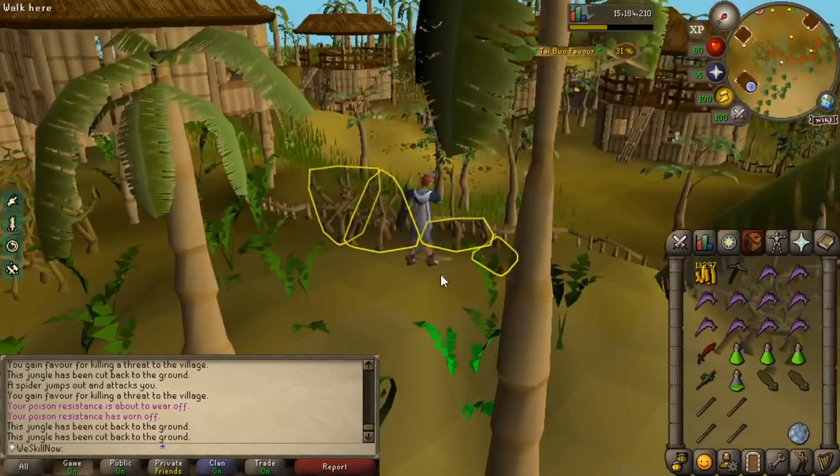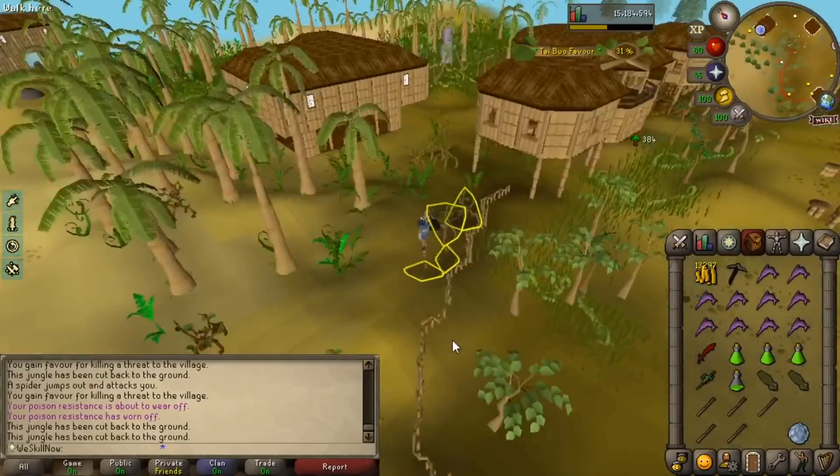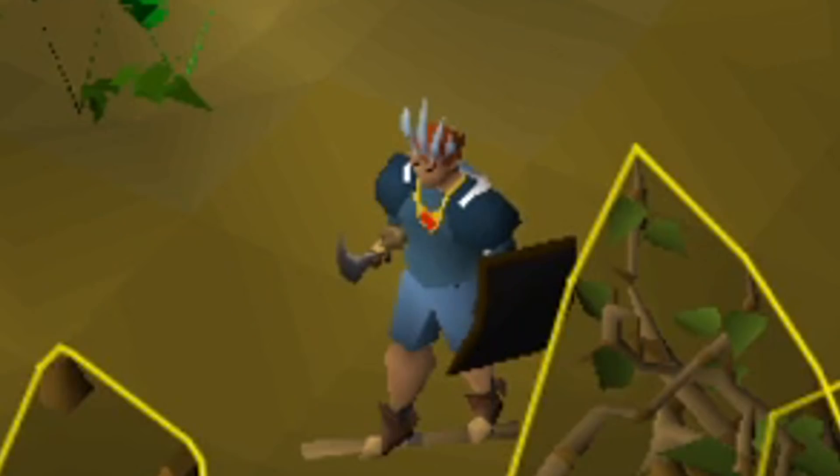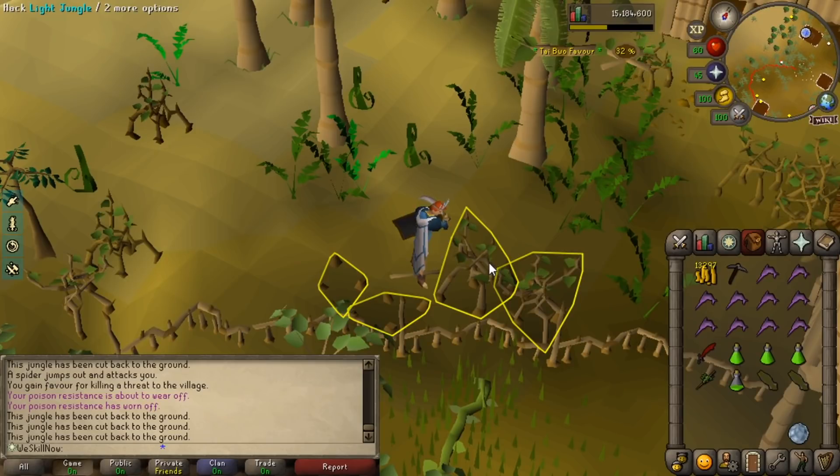I've gone over to the Tai Bwo Wannai village and I'm doing the village cleanup minigame, which is hardly a minigame. I was just on the 2007scape subreddit and I saw a post talking about all the points that are available here. I realized there's a good amount of points here and there's heavy AFK time available here as well.